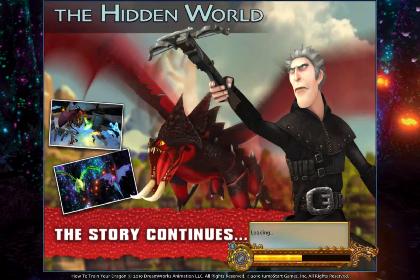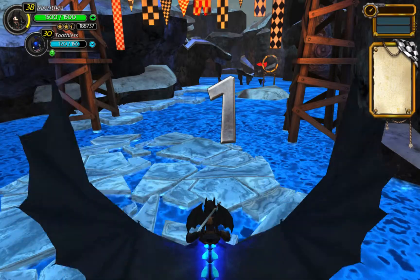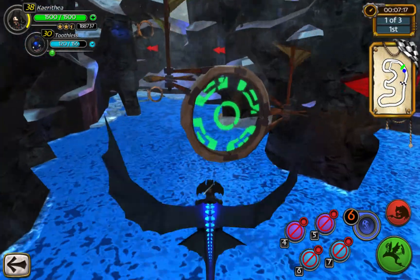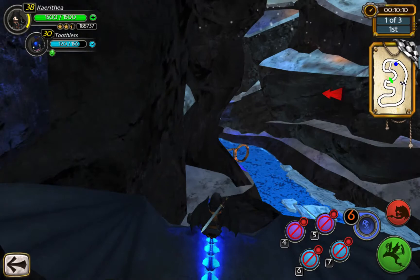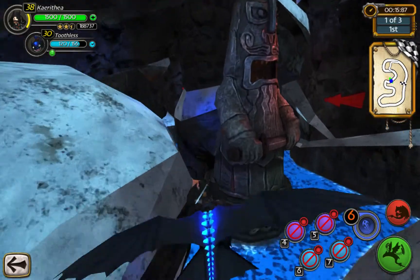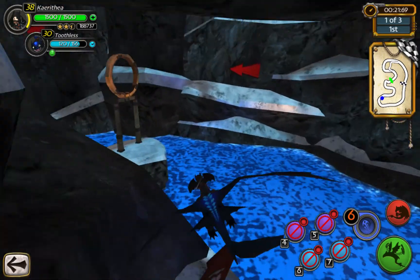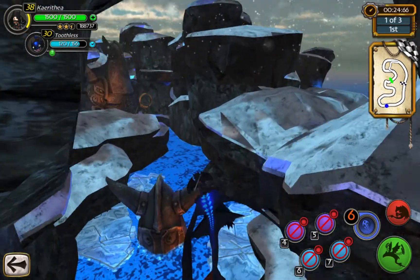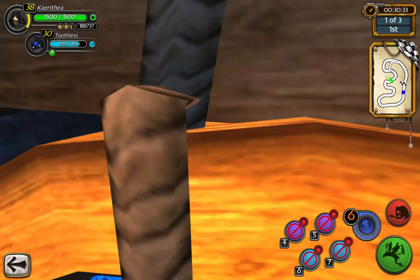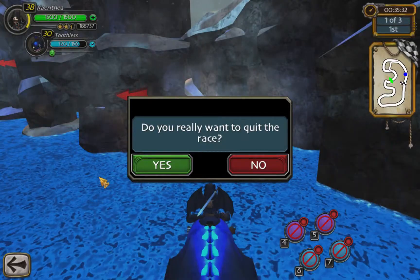I'm pretty sure Frozen Warriors does have one. This is a legitimate shortcut, which means it's been put in the game intentionally. It's just that extra part right there that I went through. You want to definitely slow down there because it is a pretty tight turn. You want a good turning dragon — like Night Fury, Light Fury, Night Terror — those guys. So that's what you're looking for in there.